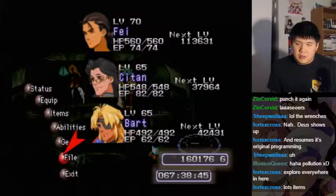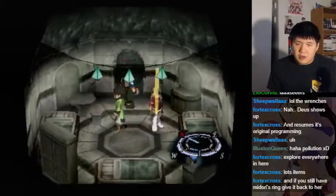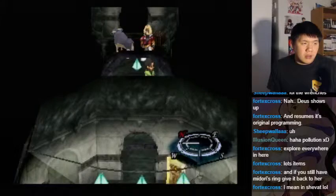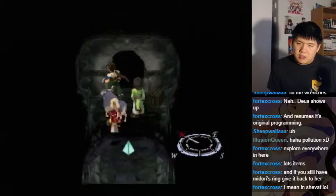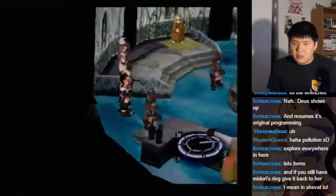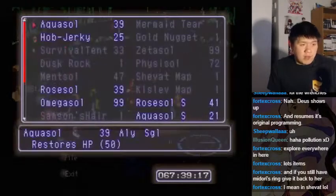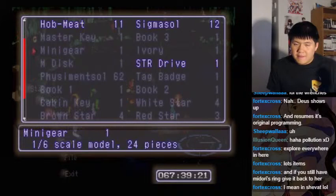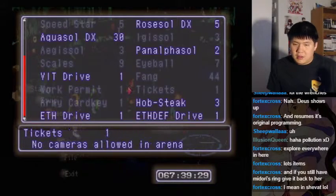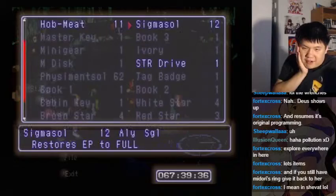Explore everywhere in here — lots of items. I'll leave Bart with this equipment. Midori — where am I? Do I even have Midori's ring at this point? I still have all the Solera. I don't think I have her ring. I guess you can talk to her later.